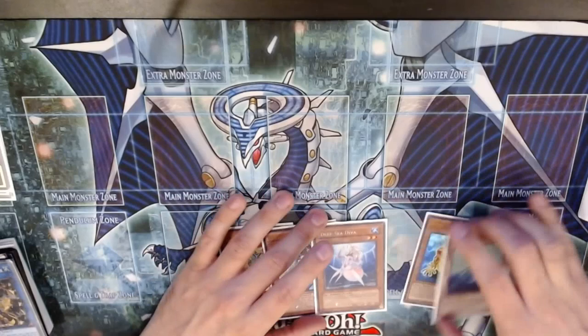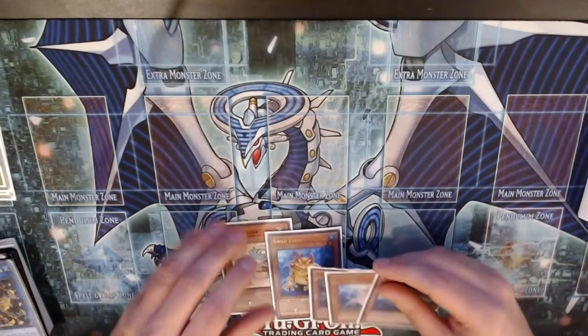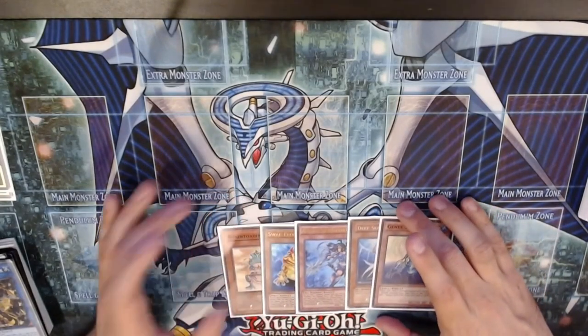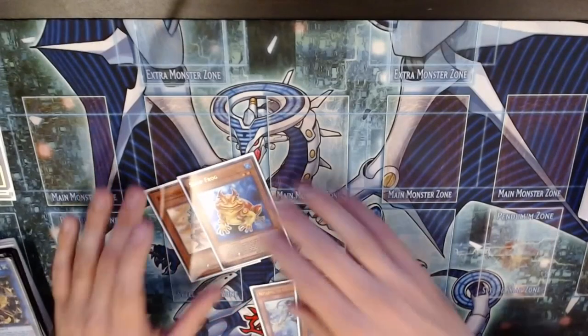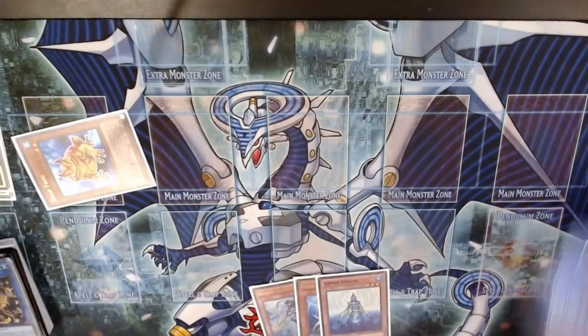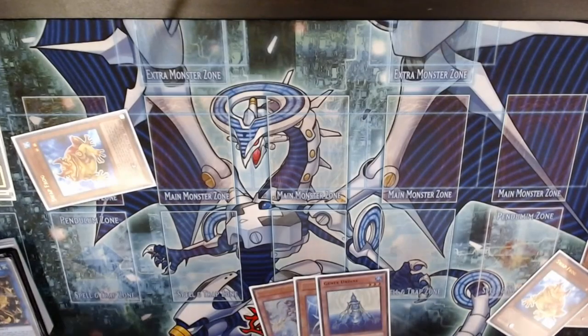In this particular hand we drew three of our starter cards, which I guess is a downside of playing so many Normal Summons, but you definitely need to see one. Nepthibuss can function as an extender by discarding it. For this particular hand though — I just realized we had double frogs. Discard Frog, Special Summon Frog — you already know. I didn't even realize I had that; I was almost going to just Normal Summon Nepthibuss.